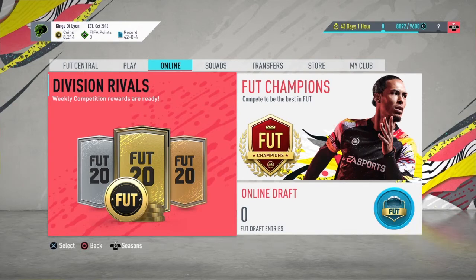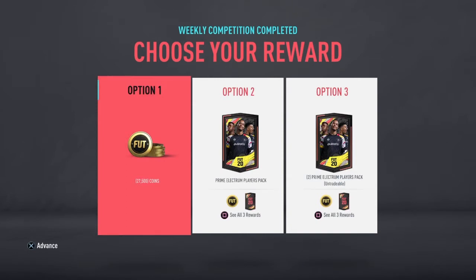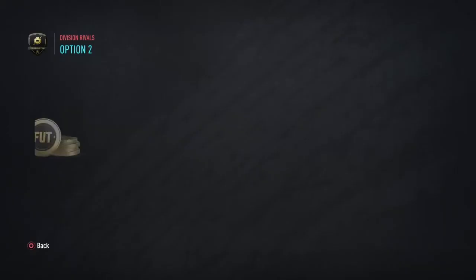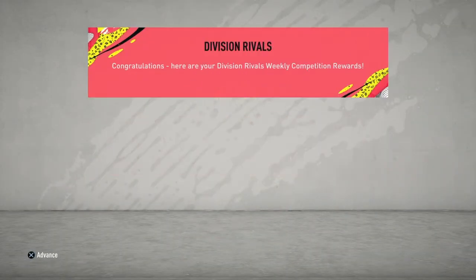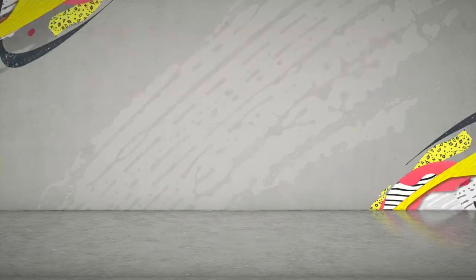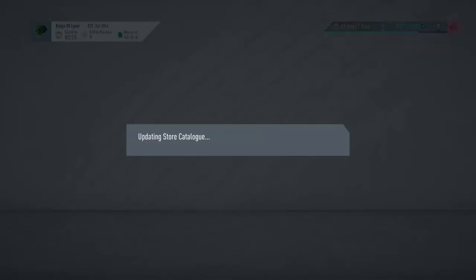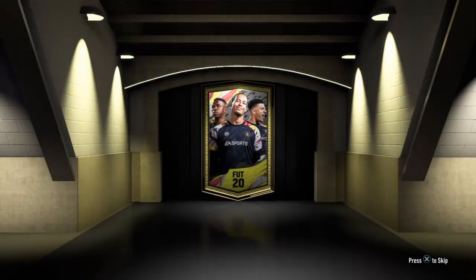Comment down below and let me know what you're getting in your Division Rivals rewards. I did finish rank three, so I'm going to go with option two. Anything that comes up that's tradeable at this point is obviously going to be worthwhile. Normally I go untradeable for SBCs and whatnot, but at this stage I am going to be picking tradeable for the foreseeable future.